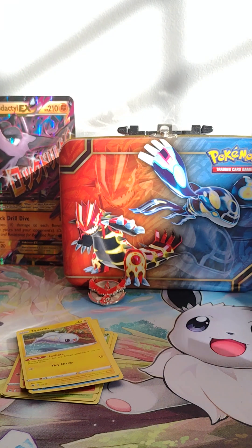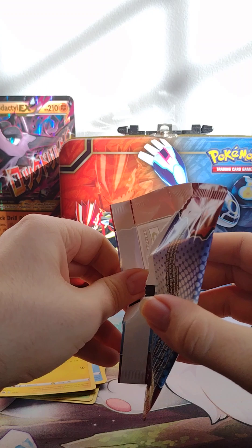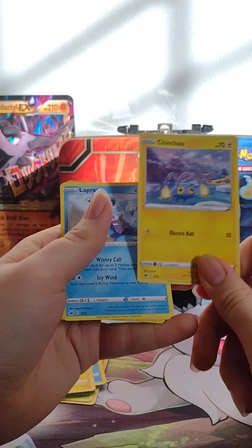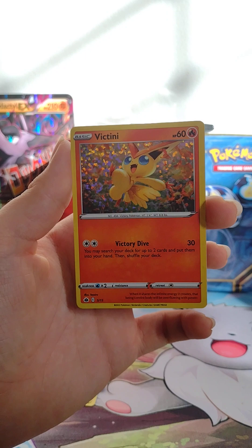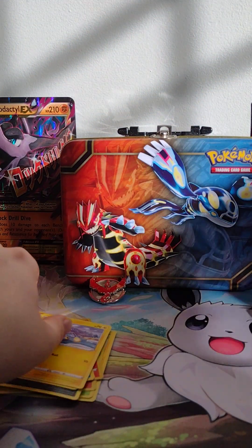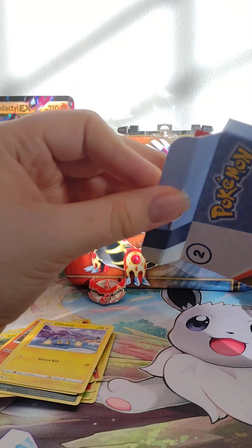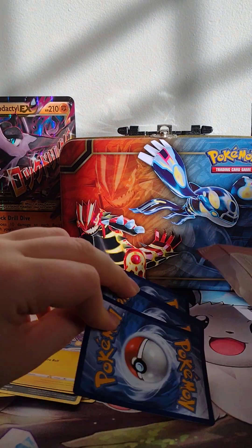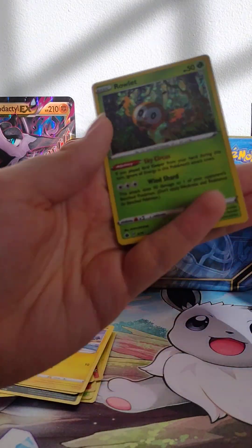Not sure how many there were in the set but I doubt we're gonna get them all. Third pack had a Vikavolt box art: Chinchow, Lapras, Pangoro — nice — and Victini. There we go, not bad at all! Last McDonald's pack: to the back with you. Oh, this one already has damage. Chinchow, Lapras again, Pangoro again, and we got a Rowlet.